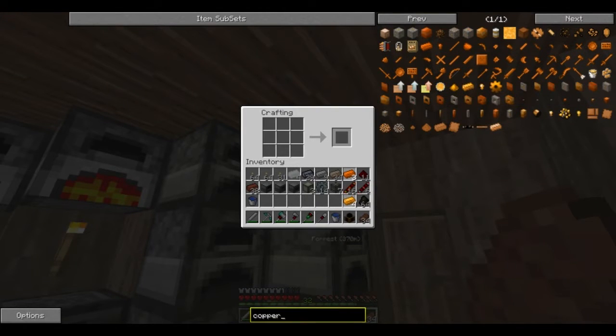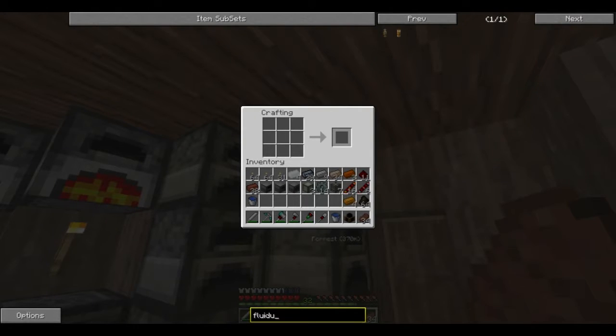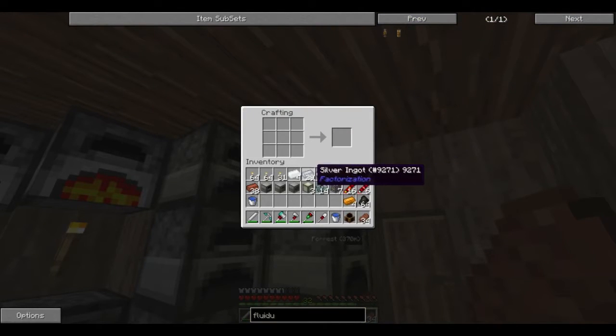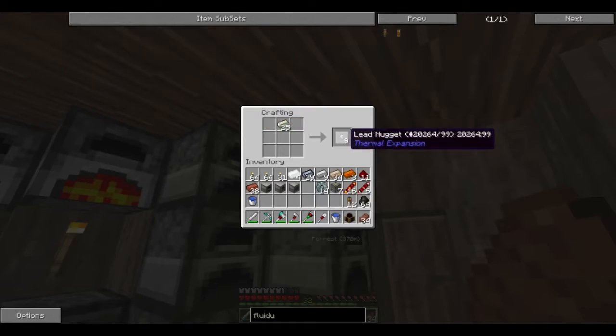Copper. Now, fluiducts — copper and lead. I have lead right there. Nope — I have lead blocks. I'm so not prepared for this. I'm so sorry, guys. Feel free to hate me if you want.